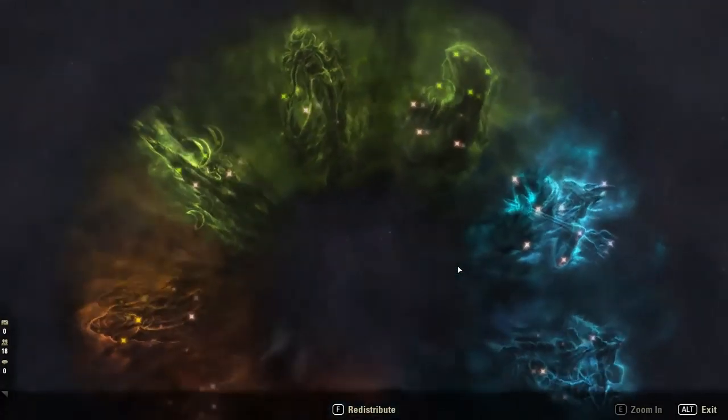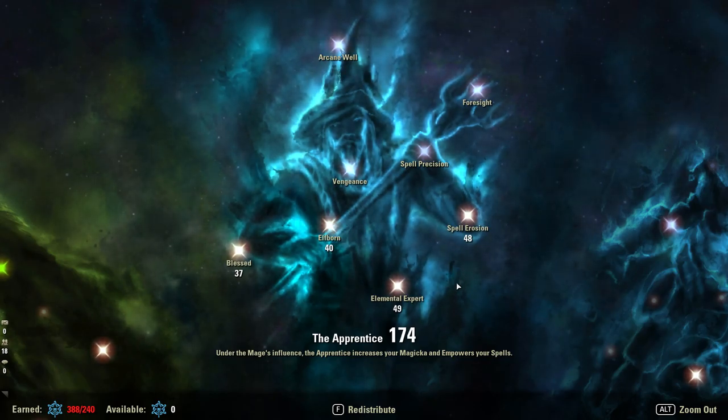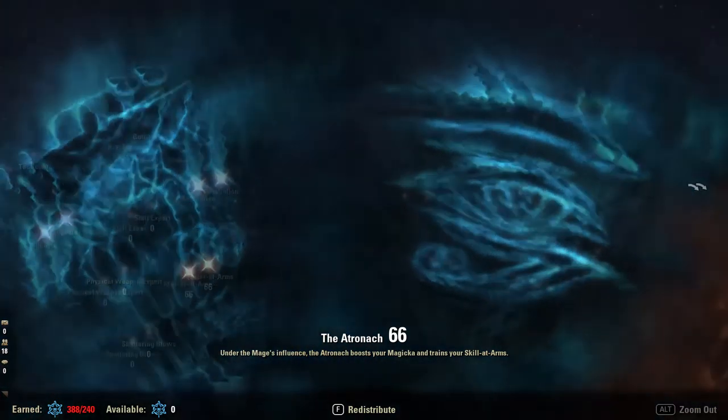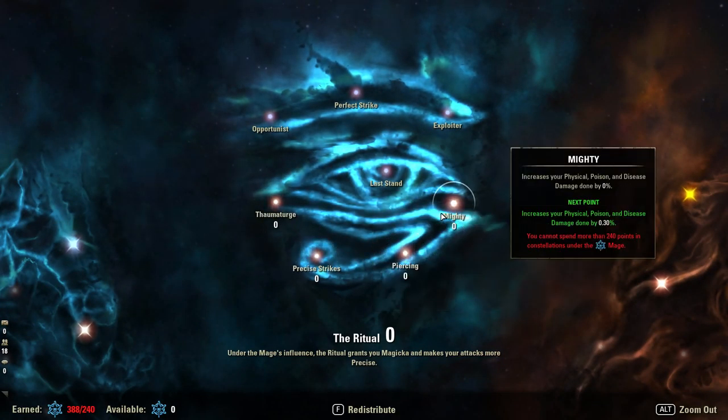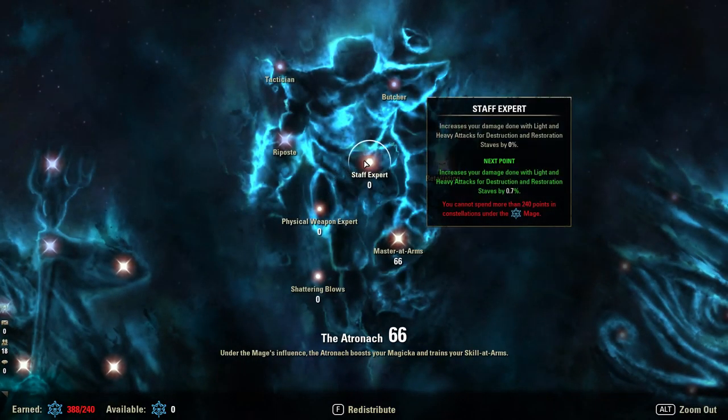Let's jump into the blue CP. What I did in the red one, I'll do again — basically respec CP trees as required and discuss different areas. We're going to start off with the slightly weirder trees. I'm going to skip the ones I deem absolutely useless and then go on to the key trees, which are damage, crit damage, and penetration. The weirder trees include Blessed (healing done), Shattering Blows (damage on shields, both physical and staff), Expert, and Thaumaturge. These are all slightly different to Precise Strikes, Piercing, Mighty, Master at Arms, Elemental Expert, Elf Born, and Spell Erosion.